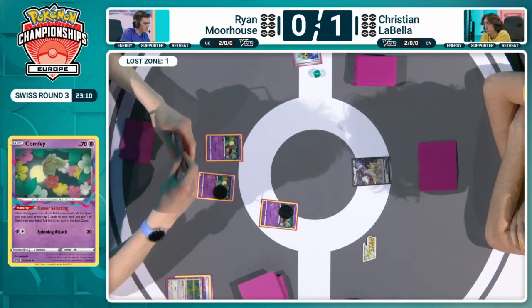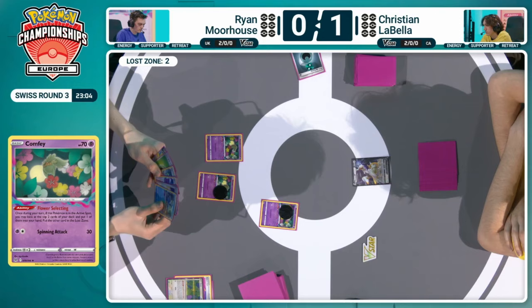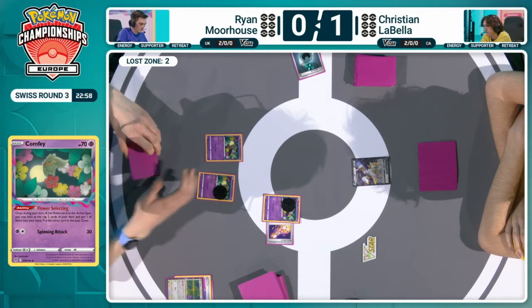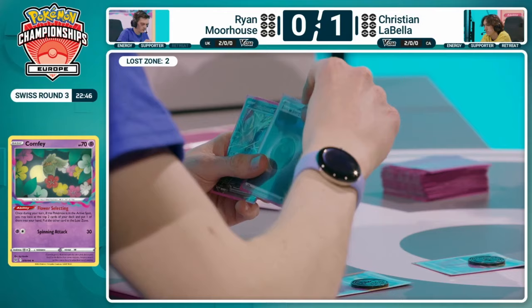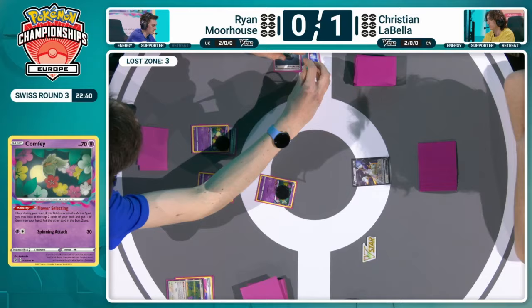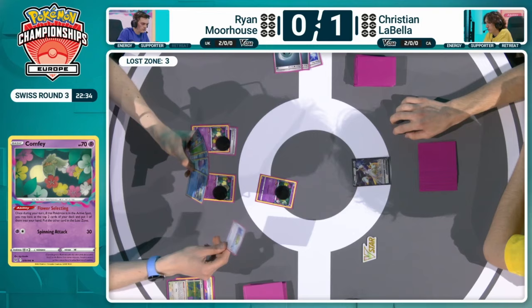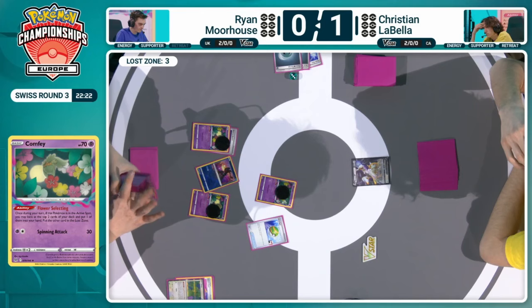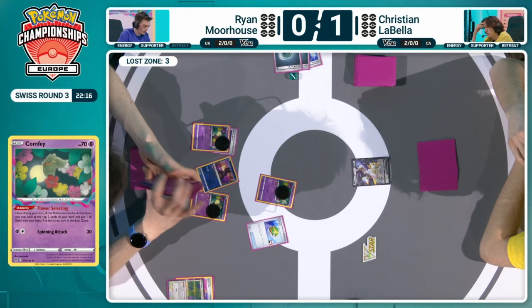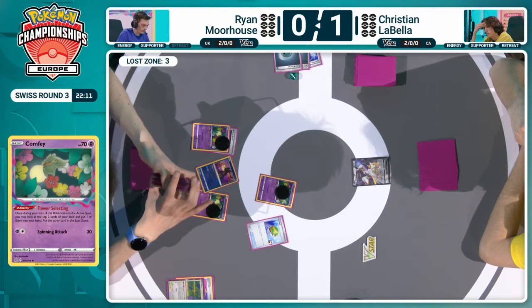So one Flower Selecting gone — let's see what he finds off the second Flower Selecting. It's already off to a much, much better start than game one, so Ryan's gotta be feeling pretty good about his position. Building up the Lost Zone is the key, so anything Ryan can do to just get that number up, get himself closer to seven, is going to be solid. Cramorant is a card that has a lot better utility in other matchups, but it's still a great tool to set yourself up, put on pressure to these lower HP Pokemon, or set up those two-hit knockouts. We'll see Flower Selecting number three to close the turn out here for Ryan. The Radiant Greninja coming down off of the Nest Ball — Ryan has more than enough here in this first turn. Concealed Cards gets fired off with two drawn. And that is the Prime Catcher found.